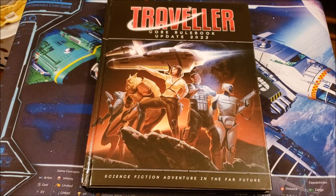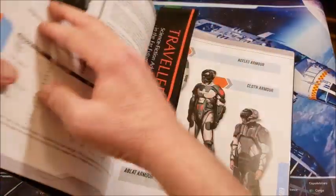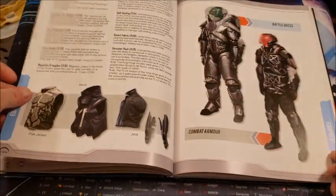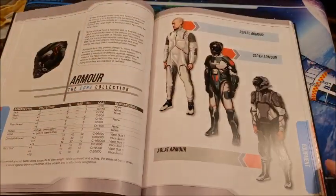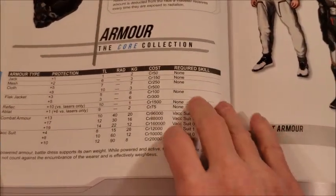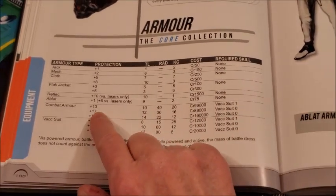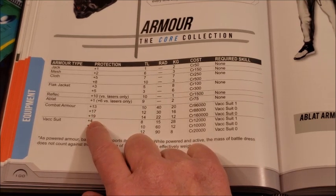Here we go. Let's get to the combat armor. They do have a picture of the combat armor right there. It looks a lot like the combat armor Bobby wanders around in in The Expanse, although hers would be closer to battle dress. The combat armor, at tech level 10, gives you plus 13 protection; tech level 12, plus 17 protection; tech level 14, plus 19 protection.